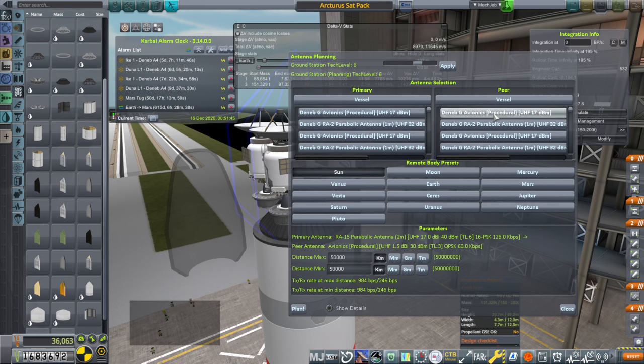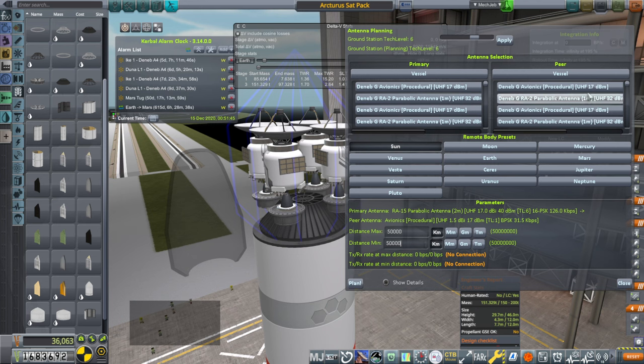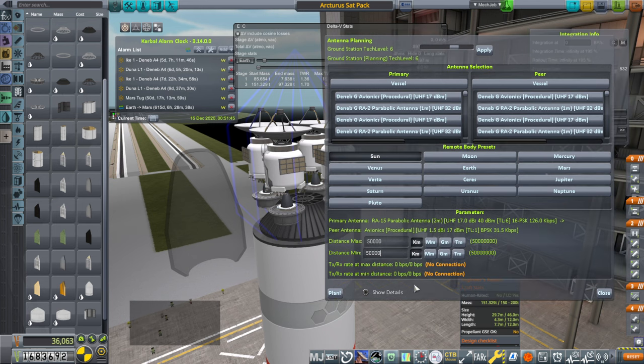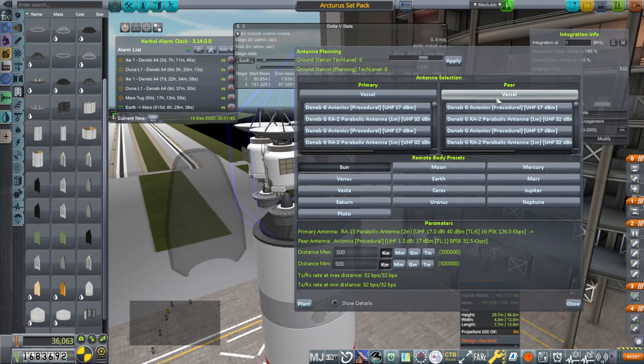If you have a lower tech level it's going to be worse. For example, the old Denim G avionics only has 17 dBm, so we can't communicate with it at that distance. However, at a shorter distance — maybe right next to it in orbit — maybe we can. So that's for other vessels as opposed to ground stations.